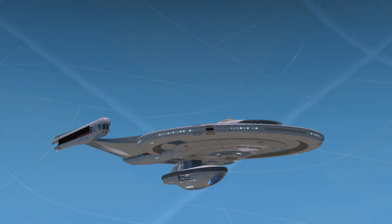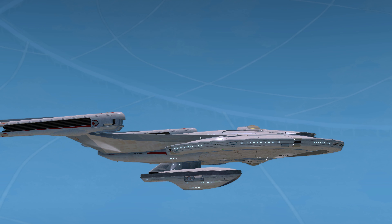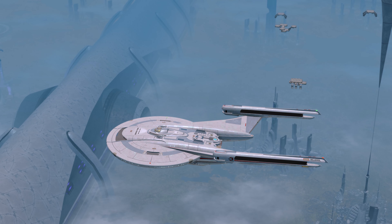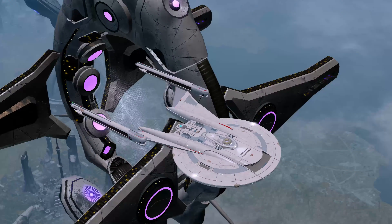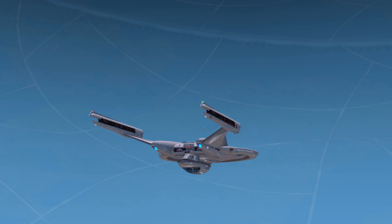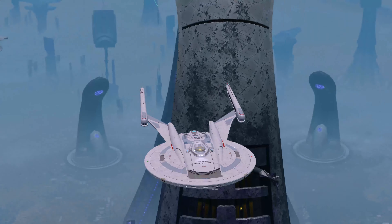If you designed it — bravo! I like it. I'm also going to have a poll asking whether you'd rather I stay in the Solanae Dyson Sphere or go somewhere else for a more real-time look at how shields look on the ship. Let's dive into the shield portion of this video, starting with the T5 Discovery Rep Shield Array. You really notice the pattern on the side of the nacelles, but it's very faint on the rest of the hull.